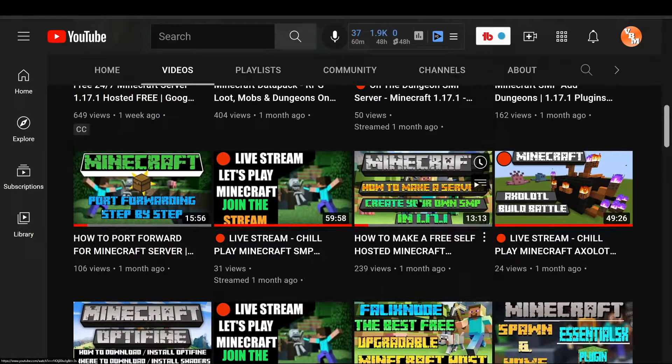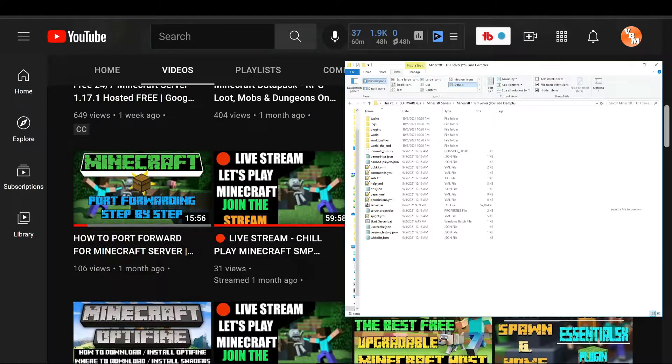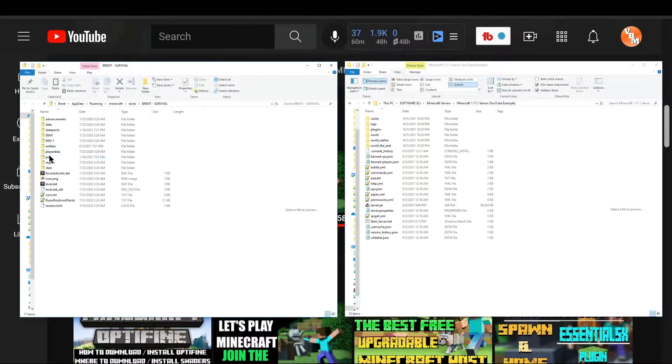Check those two videos out if you're looking to start your own Minecraft server and port forward to have friends outside of your house join, hosted completely free. Back in our files, we have our server here that we started up in one of those past videos. On the left we have the single-player world, and now that our Minecraft server is up, all we did was start it up, accept the EULA, start it up once more, and it generated all the world files, plugins, and additional properties.